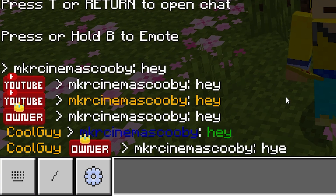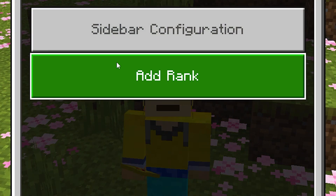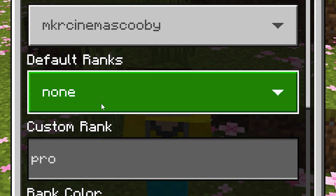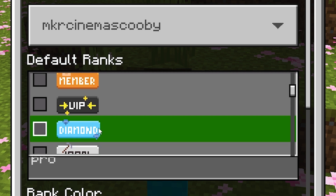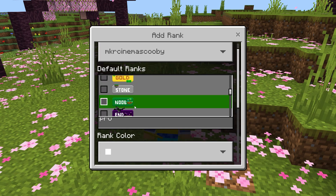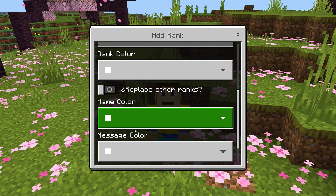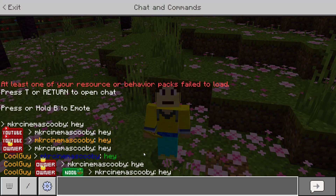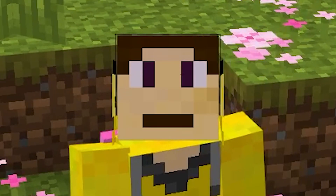Just to show that you can have multiple ranks: I've got the Cool Guy and the Owner rank. Remember, to do that all you need to do is not have the lock tick enabled. In fact let's give myself a third rank — the noob, because I definitely need it. We click that, type 'hey', and as you can see I'm a Cool Guy Owner Noob. Ain't I great?